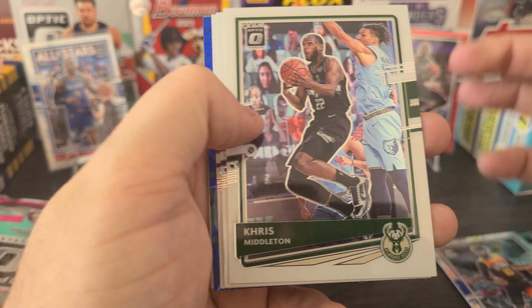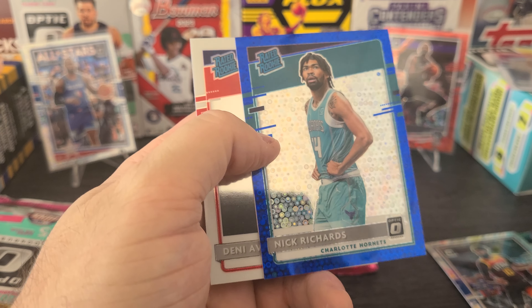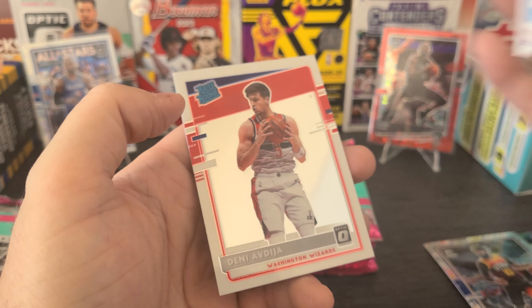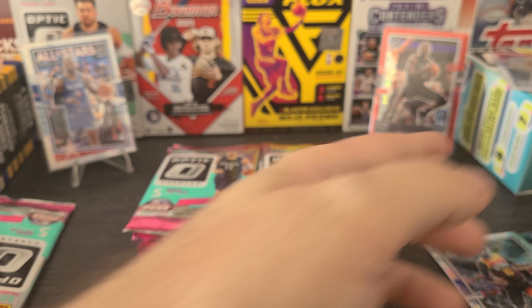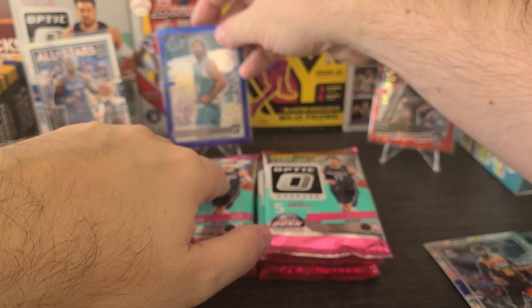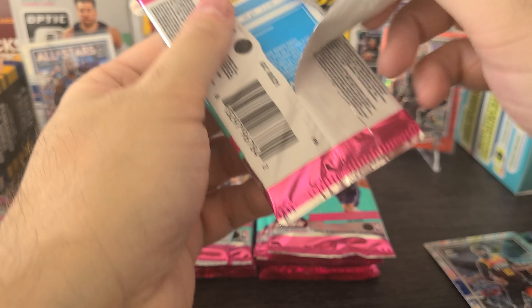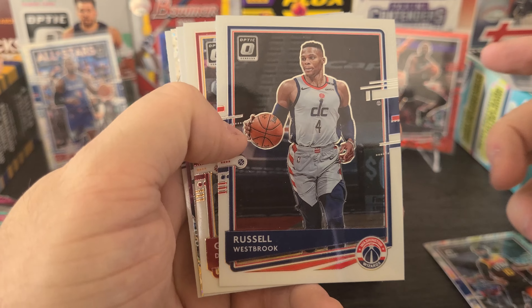Chris Middleton, LeBron James — normal. Coby White. We got a blue — Nick Richards. Blues are out of 50, yes they are. And then a Denny card right there. There's a guy who collects Denny, I forgot his username, he has like a billion of them. It's a weird PC but I personally love it. We'll put the Nick Richards back there — it's a numbered rookie. Not quite any of the rookies we're hoping for, hoping for any of the Tyrese's, or Ant, or Bane, or Ball, or McDaniels.